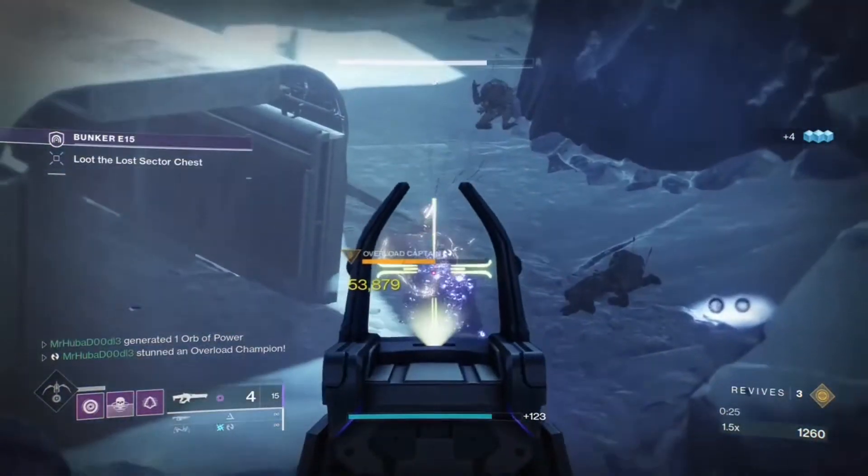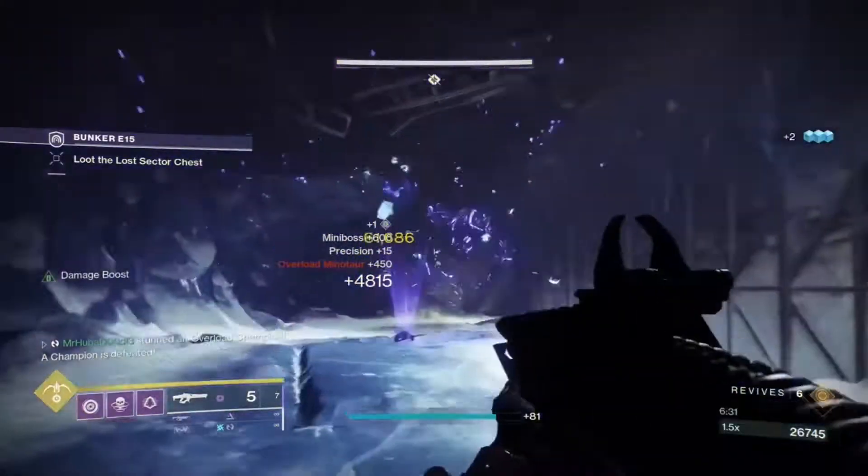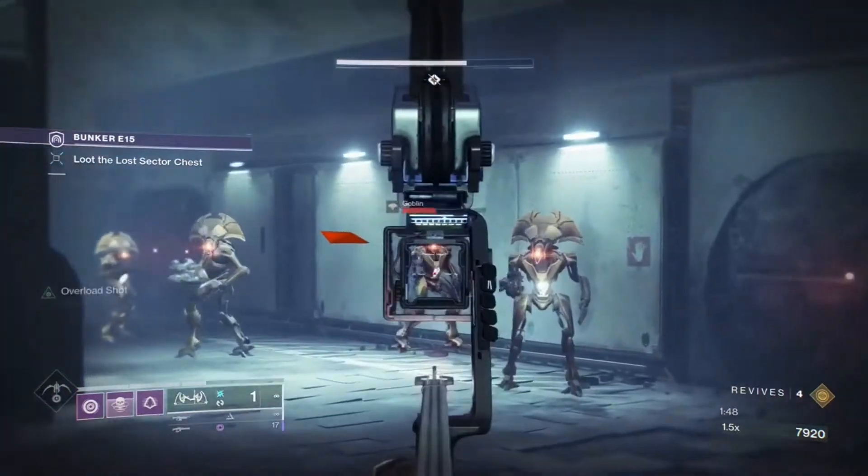Trinity Ghoul is more or less used for stunning the frequent overload champions which spawn in the first room and in the last room. It can also be a great ad-clearing tool if you're trying to keep your distance, which is a plus in high-content activities.